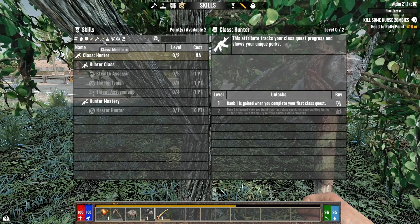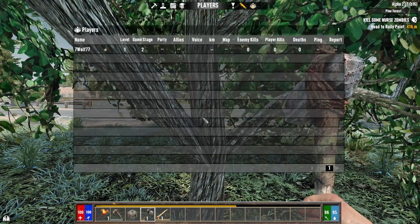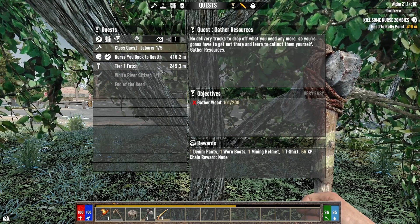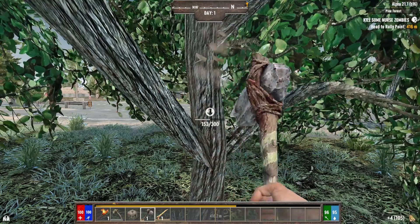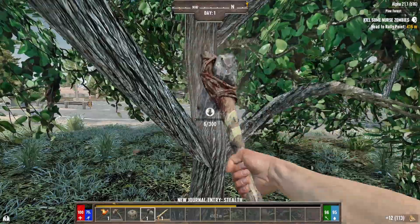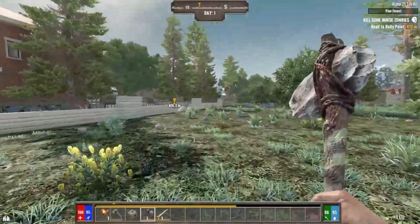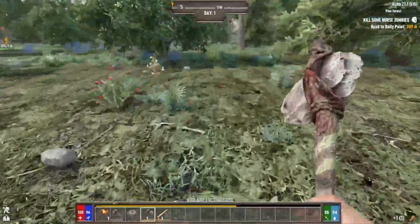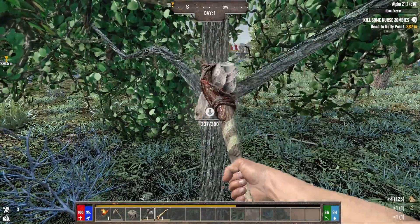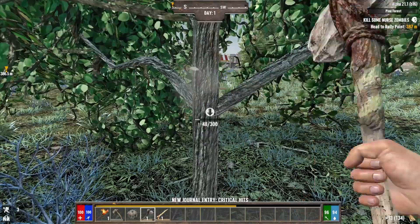Let's get started on our Laborer quest. We need 200 wood so let's keep gathering and head towards our nurse-back-to-health quest as well. Let's repair that and keep going. We'll grab some carrots and chrysanthemum among other things. I'm going to start editing out a lot of the tree beating and resource gathering to shorten the video.